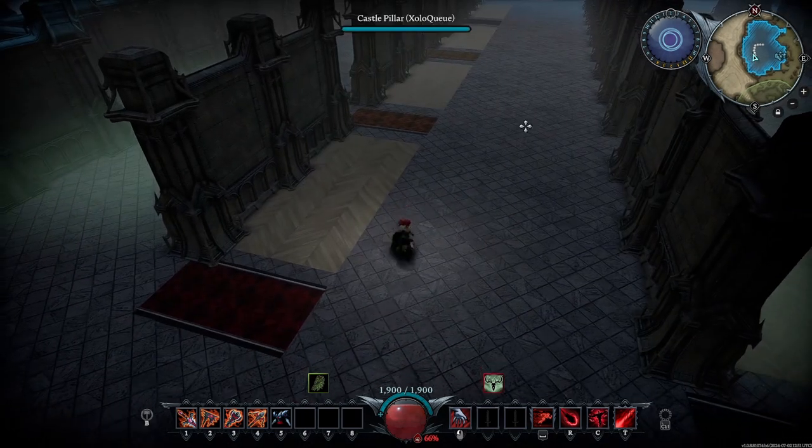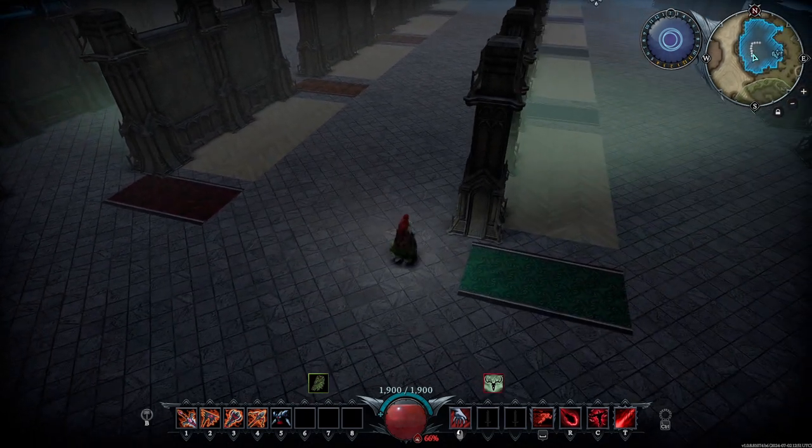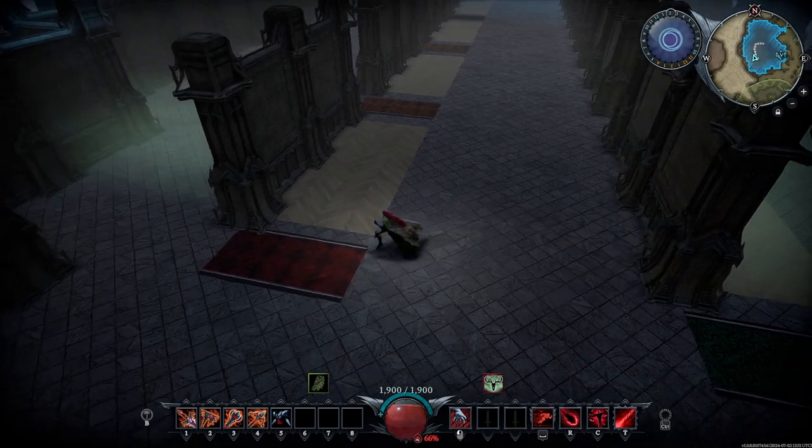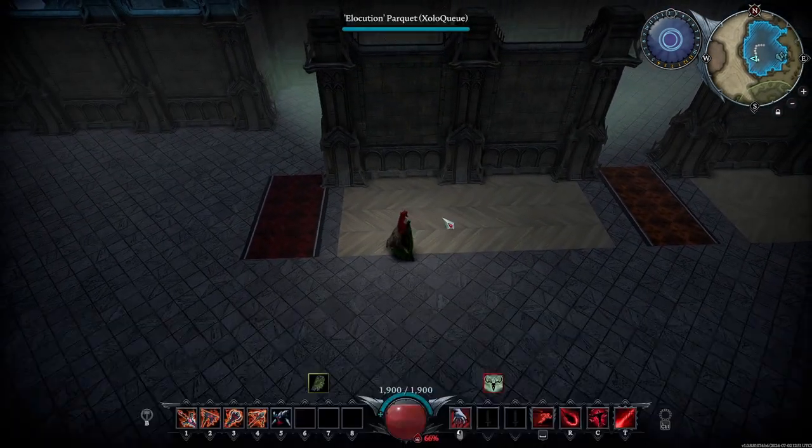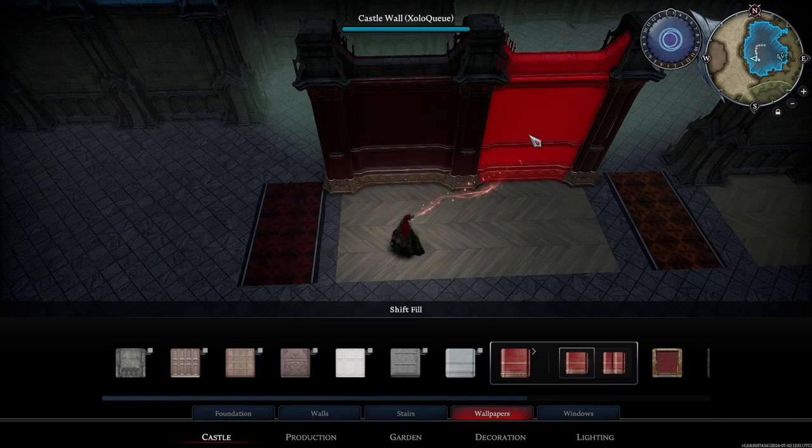We're going to go through every single color available on the color wheel and see how we can put things together. We're going to start off with the classic red. For this example, we're going to use the red walls.